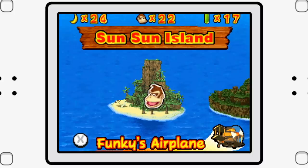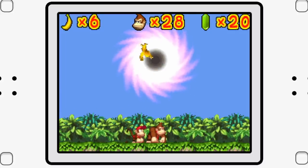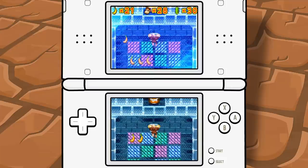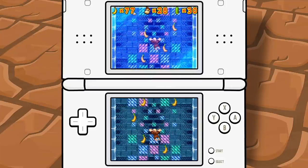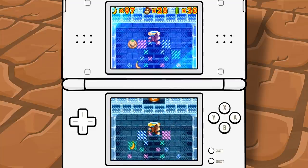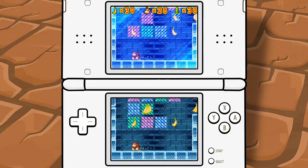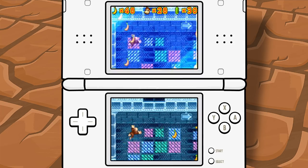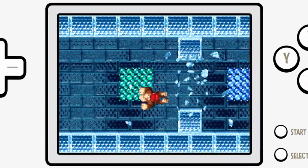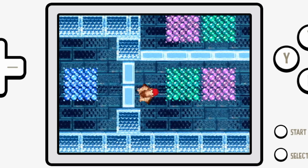We're onto World 2, Lost Island — which is so lost we found it almost immediately. Eventually we stumble upon a device that lets our banana friend summon a wormhole, taking us to probably the worst stage in any Donkey Kong game ever. The music is horrible, the stage is way too long, and the gimmick absolutely sucks: the top screen mirrors the bottom screen, but pegs and obstacles are in different locations. If DK touches something that isn't the same on both screens, it smashes and you try again. It ends with a looping maze section that goes on forever. It's a bleeding nightmare.